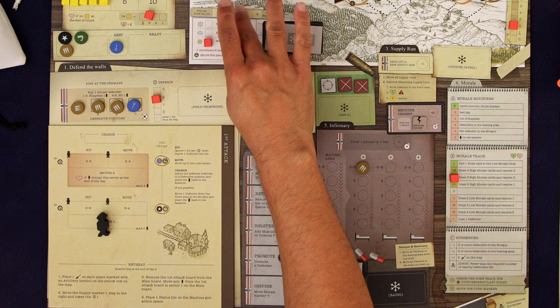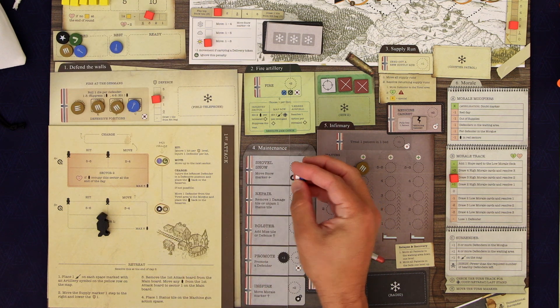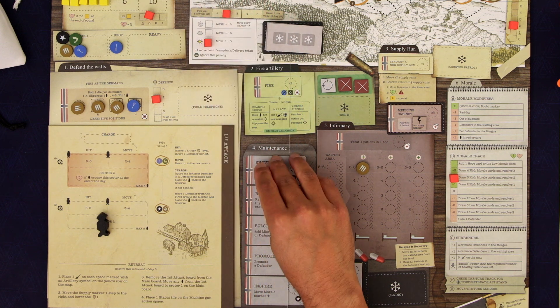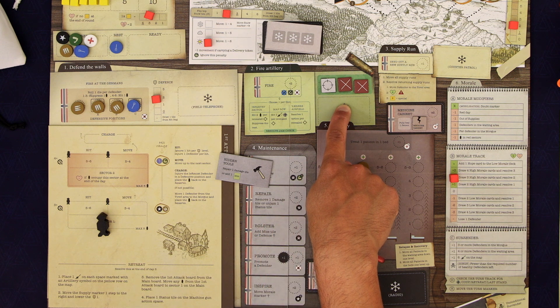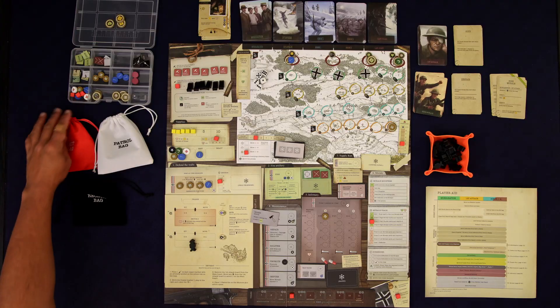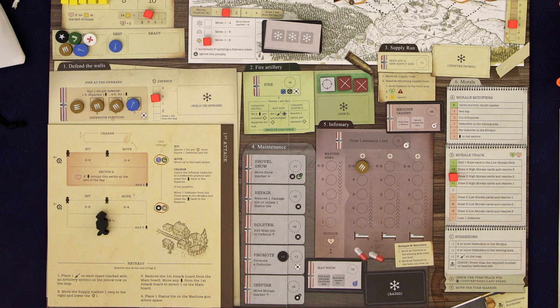We can reduce the snow by two. Now we're getting two snows. We draw the tile — in this case we just get to repair one damage tile. I don't think we can use this for unjamming now that I think about it. So let's just get our medicine cabinet — that's going to come in real handy.